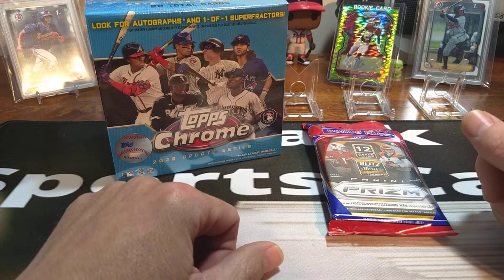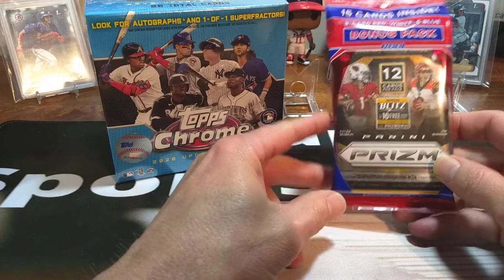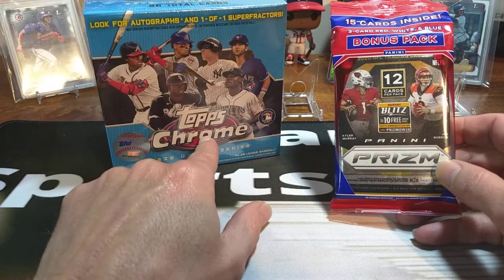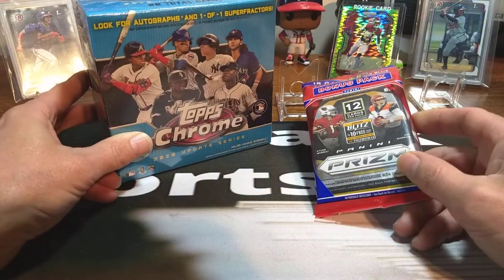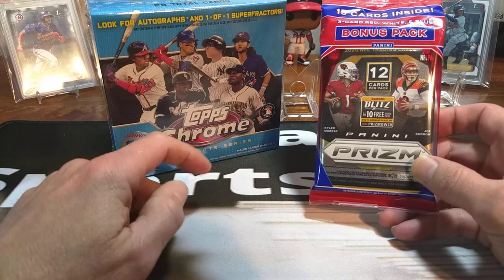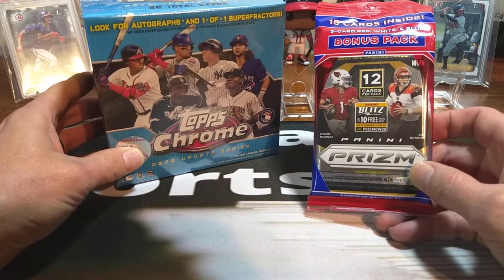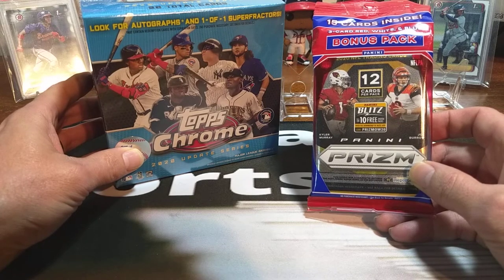Hello everyone and welcome back to Clark Sports Cards. Today we've got a personal rip for an individual of the channel, a loyal subscriber, that we've done a little horse trading on. Traded off a Prism Celo Pack and a Topps Chrome Update Series Mega Box for a couple cards that he had. His name is Shalaney, so congratulations Shalaney. Got some products here for you. We'll get ripping into this product here a little bit, ship it on out to you, but thought you'd want to view this on the channel so that way you know what's coming in and what to expect.